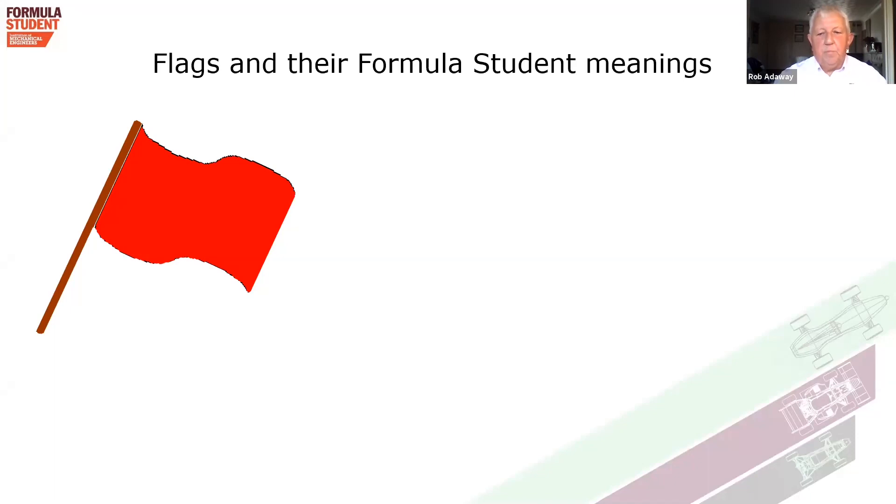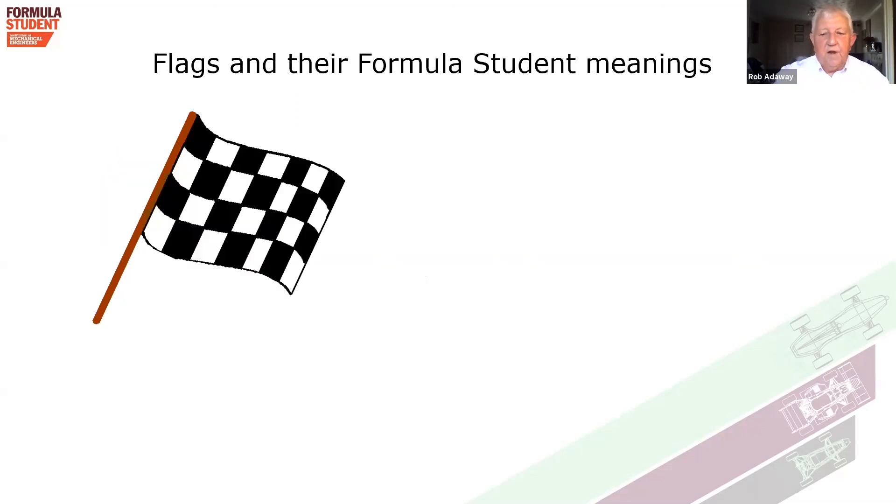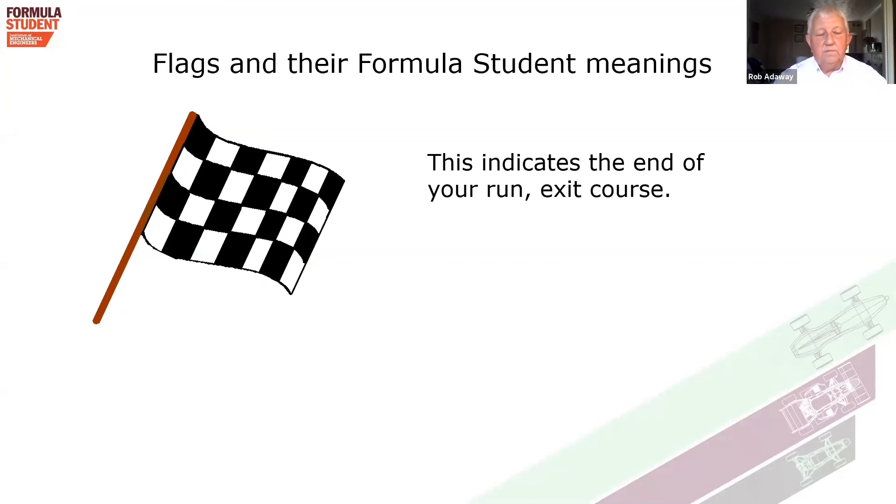The red flag means an immediate stop. Immediately cease driving at racing speed and slowly continue to the exit, obeying the marshal's instructions, and be prepared to stop should the track be blocked. The checkered flag indicates the end of your run. There'll be a checkered flag in a large cone either side of the finish line to indicate for the sprint where the finish line is. Regarding yellow and red flags: I believe we will probably only be running one car at a time on the sprint, so yellow or red may not be necessary — if we would have needed one, it would be you that caused it, and you're the only one on the course. So my marshals will guide you to the finish or give you assistance.